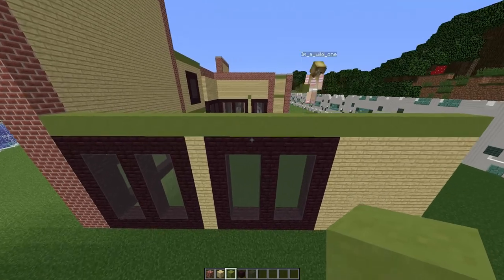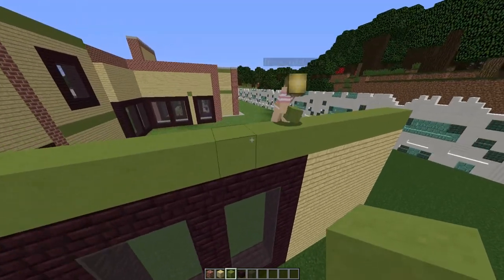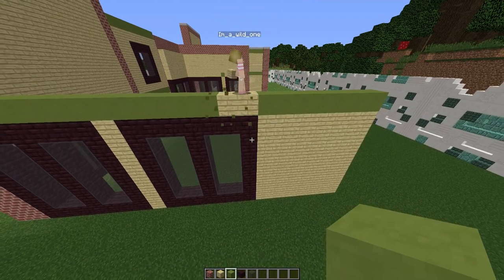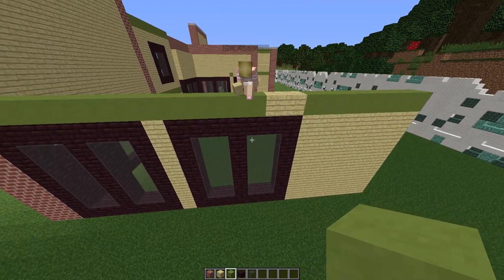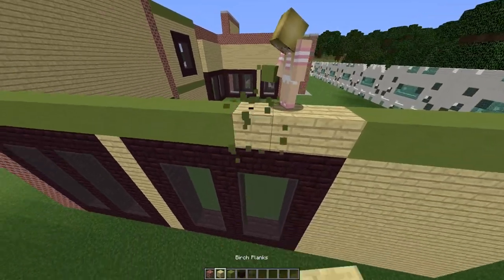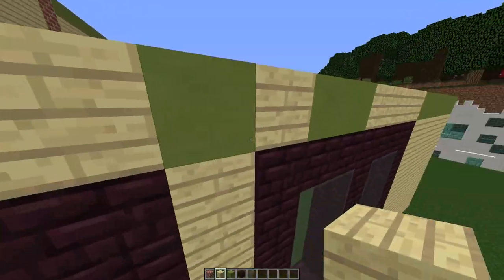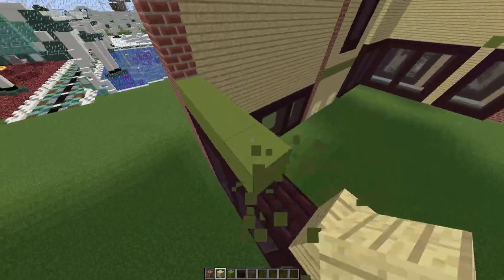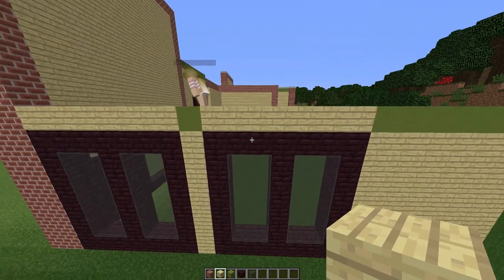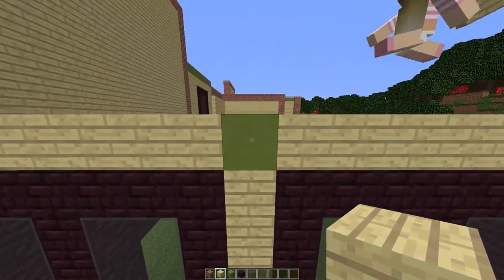If you are in survival and don't have enough lime terracotta to do it across the top of the windows, you can actually replace those with birch planks as the lime terracotta on top of the windows won't be seen. However, you will need to leave the one right here in between — that terracotta needs to stay.